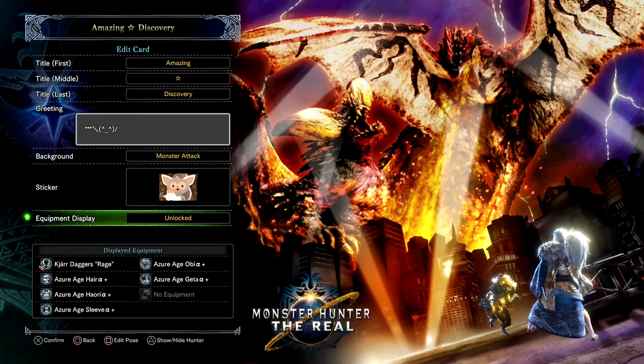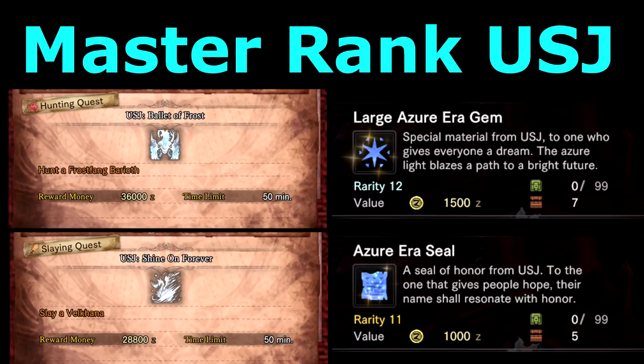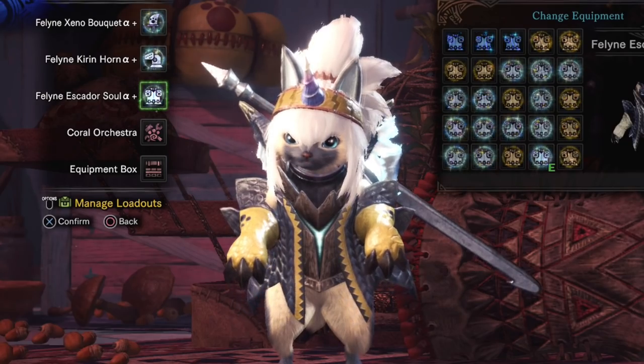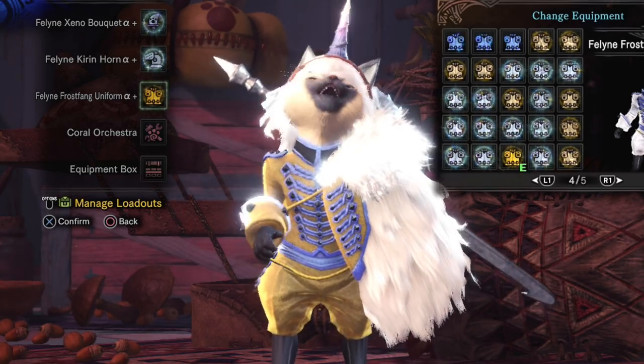I hope this helps you get everything that you want from the event while it's up. Just to summarize: 4 event quests — 2 returning high rank ones: USJ Gold Star Treatment dropping Azure Star Shards, and Blazing Azure Stars dropping Azure Star Gems; and 2 new Master Rank events: USJ Ballet of Frost dropping Large Azure Era Gems, and USJ Shine On Forever dropping Azure Era Seals. Thanks for watching, please support the channel by liking and subscribing, and I'll see you next time.